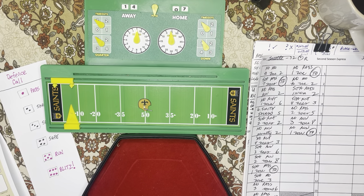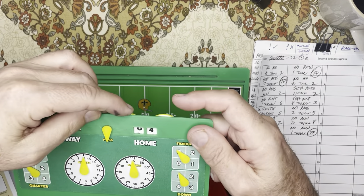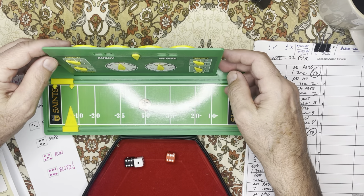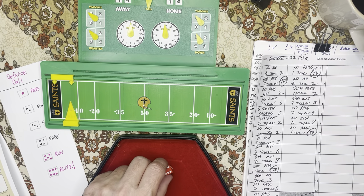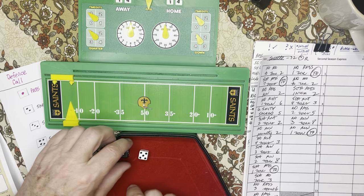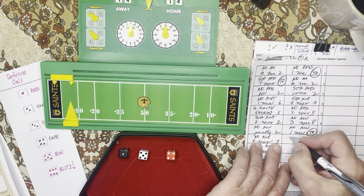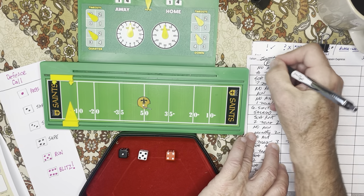Extra point coming right up — triple A for New Orleans, 11 to 66. That is a 61 — it is good. The kickoff is a six, which means we're going to the O column. I read the dice: black, white, red. O number one — it's a fumble! New Orleans kickoff goes to zone two and it is a fumble by Seattle. So Seattle fumbles the ball — first down and ten for New Orleans.